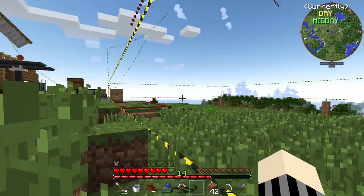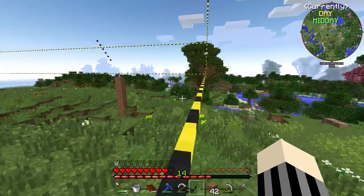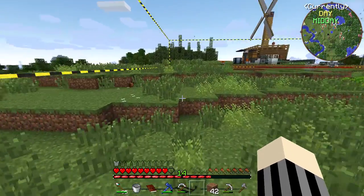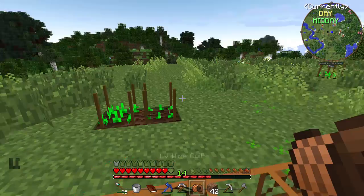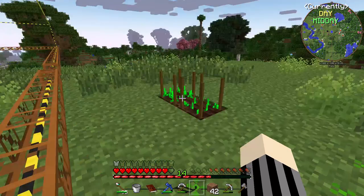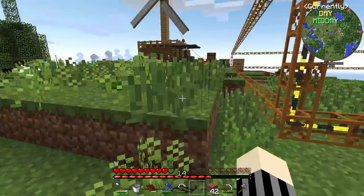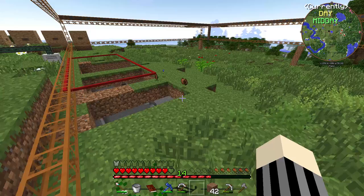I also found where iron comes from in this mod pack. I don't know why it's building so big. I thought I wanted it big, but I don't think I do anymore. Of course, I have to stomp in my plants like a buffoon.